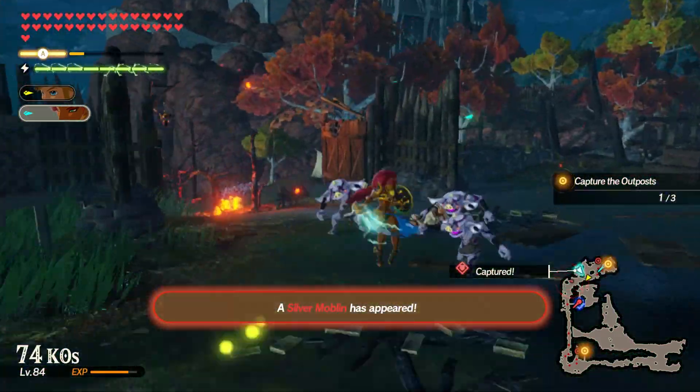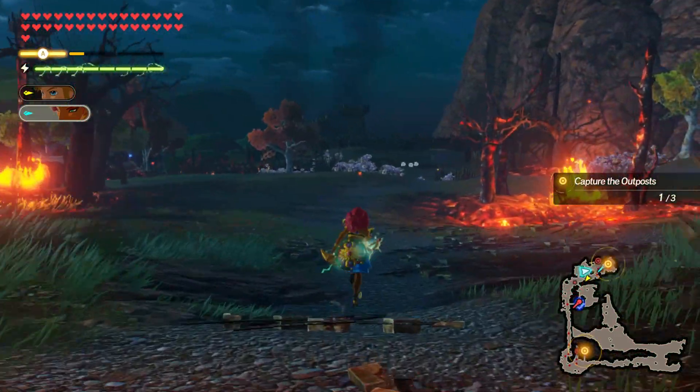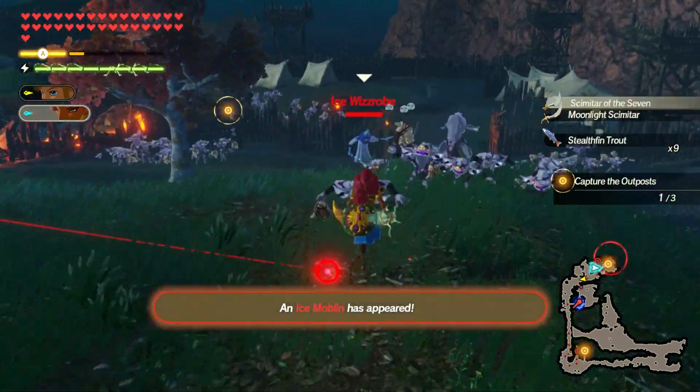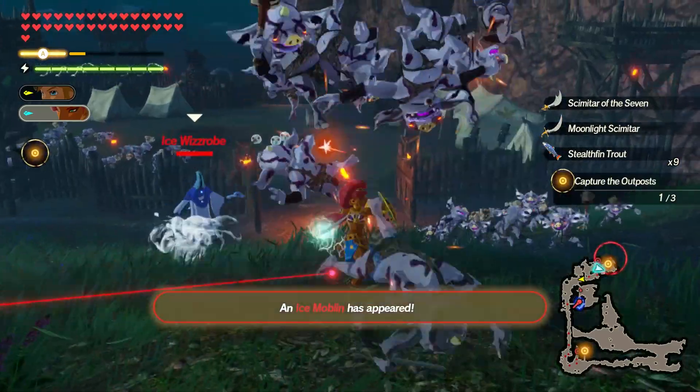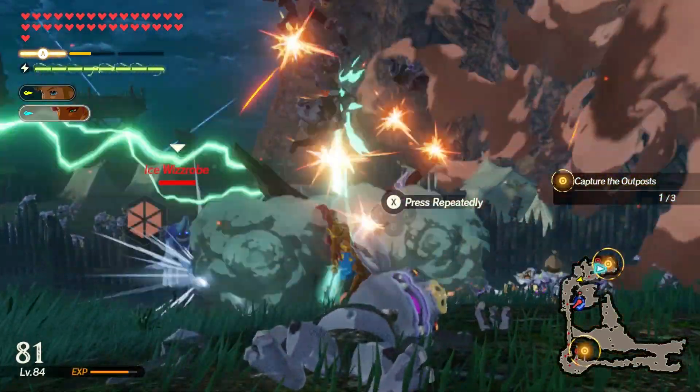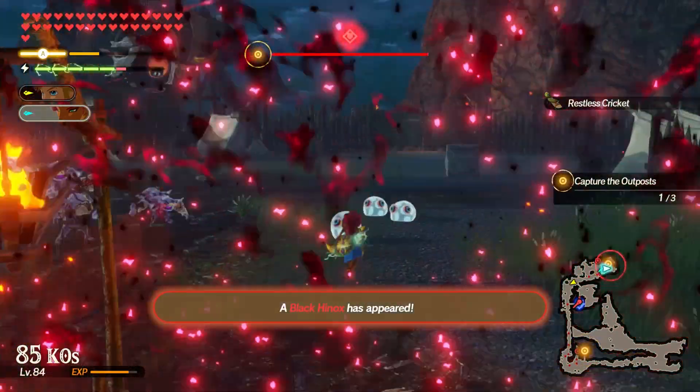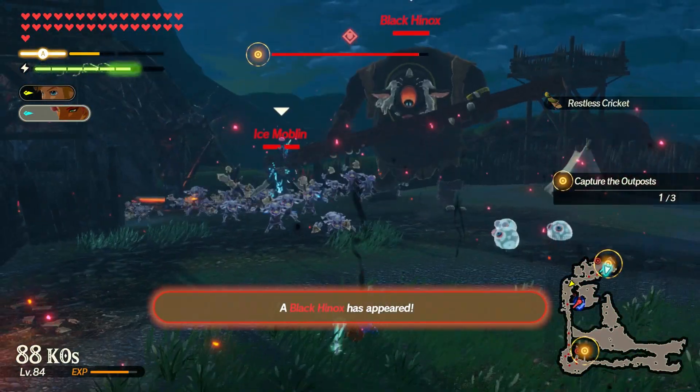Another tip is to make sure to drain your lightning gauge and take out as many enemies as possible before using either your special attack or weak point smash, since both automatically recharge 4 bars of your lightning gauge. This can be a little difficult to pull off especially for the weak point smash since you have a limited window in which to do it, but try your best and do it as much as possible.